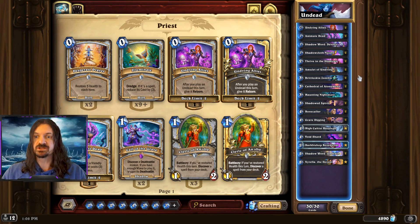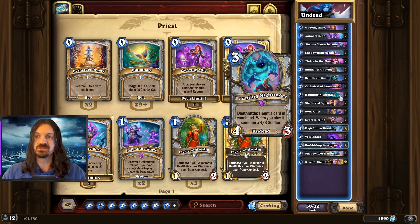Up next, we're going to take a look at Undead Priest. We're going to try to leverage the buff on Haunting Nightmare, with this now being a 4-3.